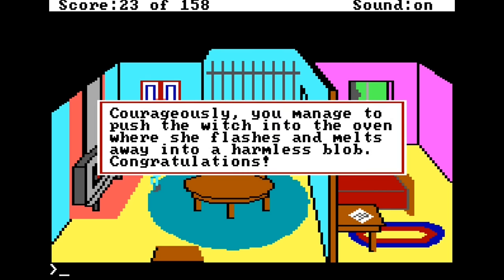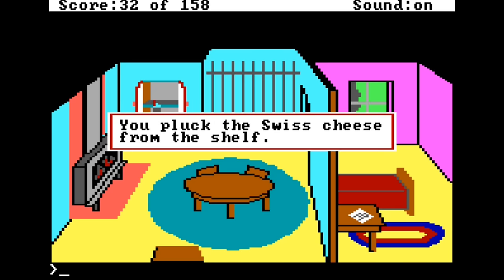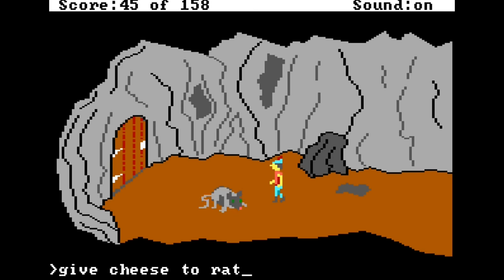It's impossible to know whether Jarsky actually did all of this, or just entered the house when it was empty and grabbed the cheese from the cupboard. You give this cheese later to a ravenous rat in order to get past him.